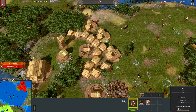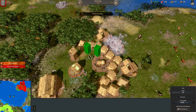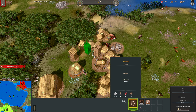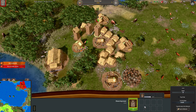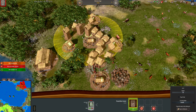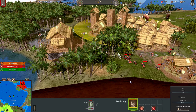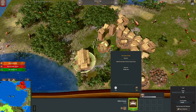I should have gone straight for his workers. Still, it's good to take down the stable because it takes a long time to build horses — the countdown is 65 seconds. Going back to kill some workers and stop him getting his iron so he doesn't upgrade too soon. Oh, he's already upgrading! He's not wasting any time.